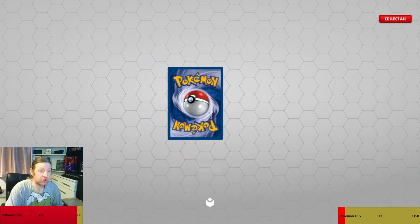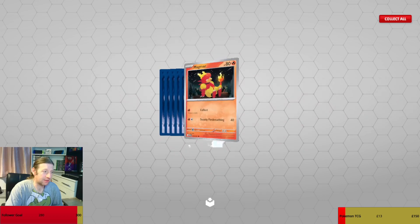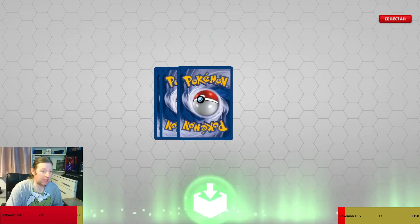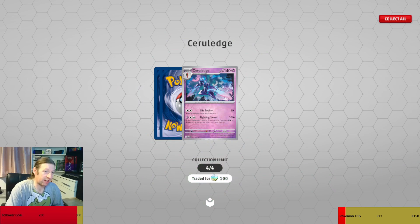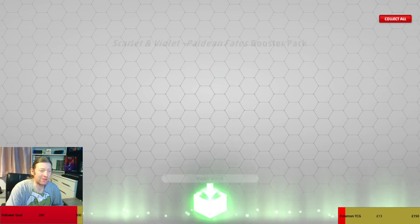Reverse Pikachu, Reverse Charcadet, and the Mimikyu — double Mimikyu, confused. Okay so we have a Magnemite, we ignore those, we ignore those. Reverse to the ledge, Reverse Kirlia, another Research? Really?